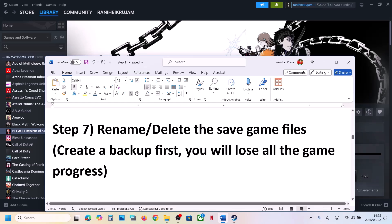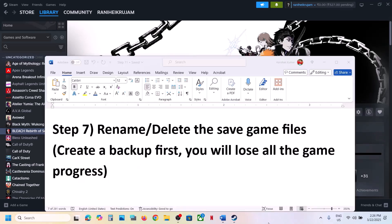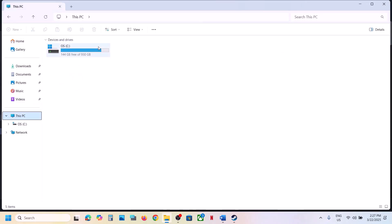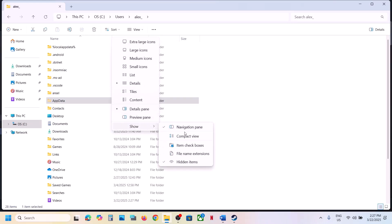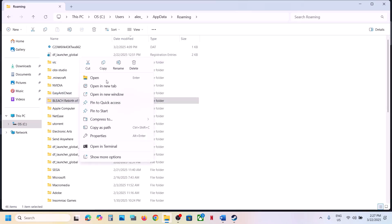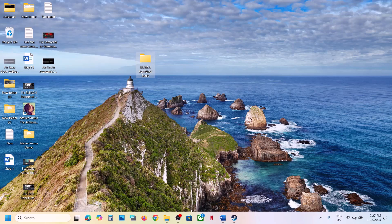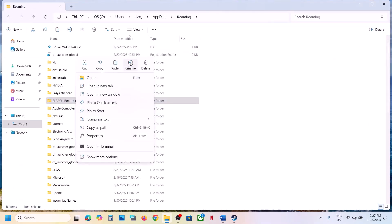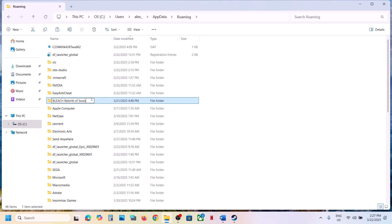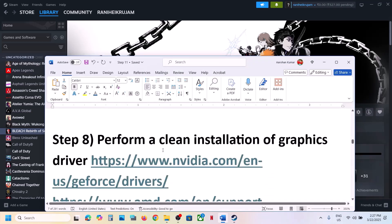The next step is to rename or delete the save game files. Before you do this, create a backup first because you will lose all game progress and have to start from scratch. Open File Explorer, go to This PC, open C Drive, open the Users folder, open your username folder, open AppData. If you don't see AppData, click View > Show and check Hidden Items. Open AppData, open the Roaming folder, find the game folder. Copy this folder and paste it to the Desktop as a backup. Then you can rename or delete the original folder. Once done, launch the game and check.